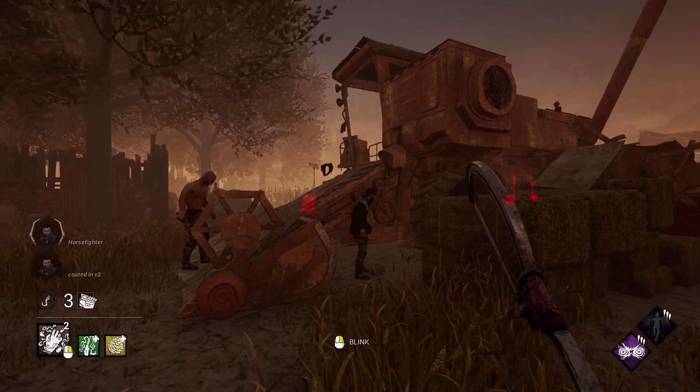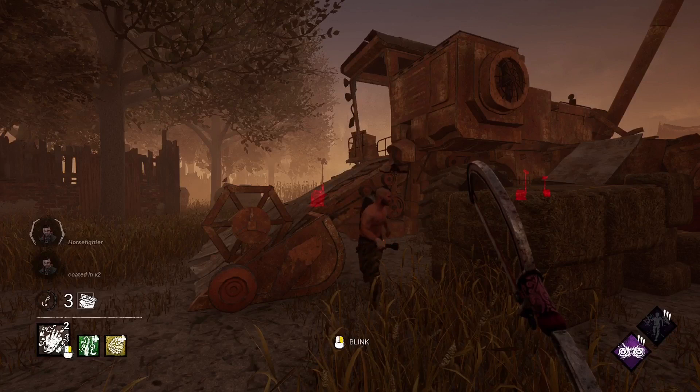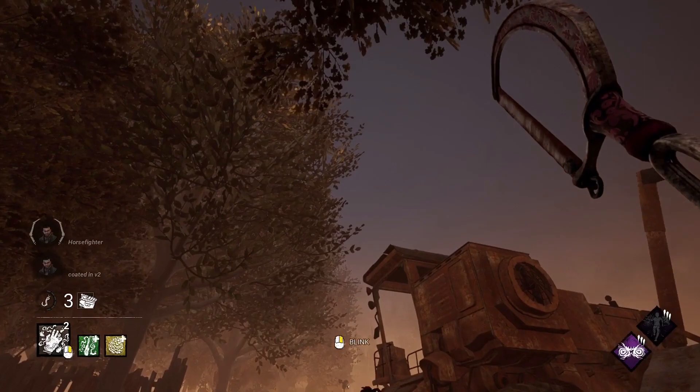But how does it work? Basically, a survivor walks against or falls onto another survivor picking an item up or dropping it, which causes the game to glitch out and launches the survivor in any direction.